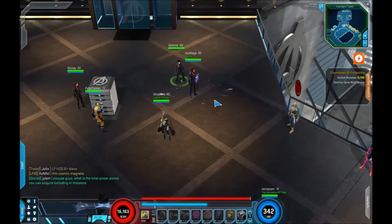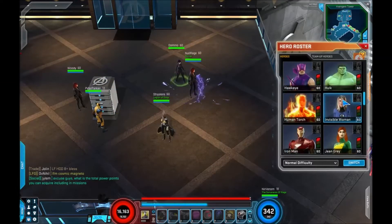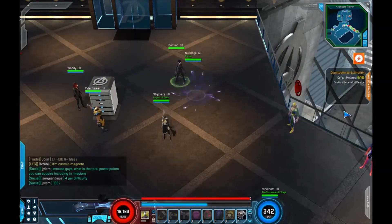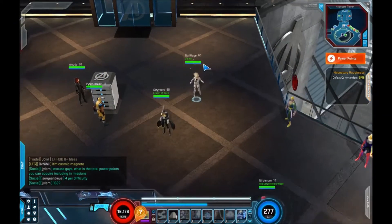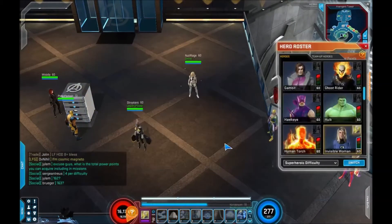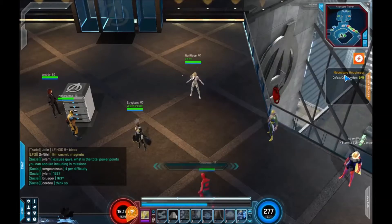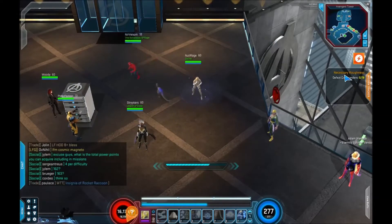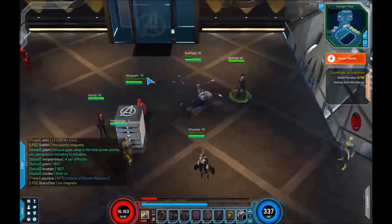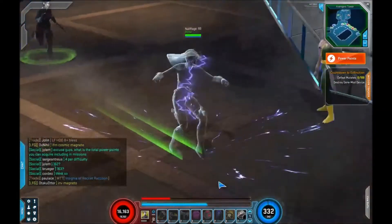So this is my Invisible Woman build. I'm on Invisible Woman, I pull up my power list and I close it, I hit T and switch to Black Widow. That's my Invisible Woman build because she spends more time being invisible than Invisible Woman does.